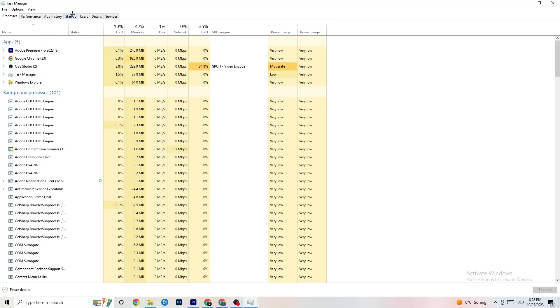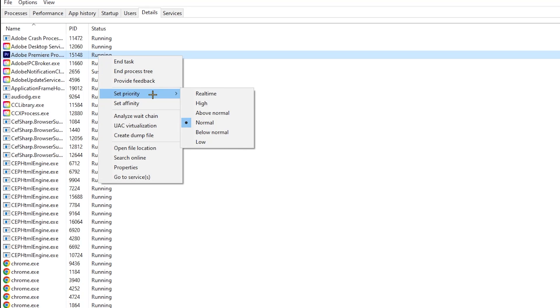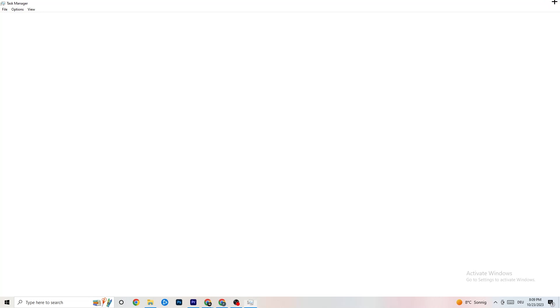Next, go to the Details tab in Task Manager and search for your game. Right-click it, hit 'Set Priority,' and change it to High or Real Time — try both to see which works better. Then go to the Startup tab. Disable every program that auto-starts in the background to reduce CPU and GPU usage. Right-click each one and click Disable for every program you don't need. Once you're done, close Task Manager.